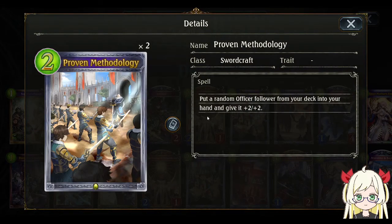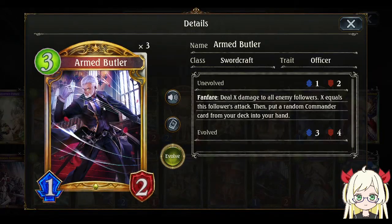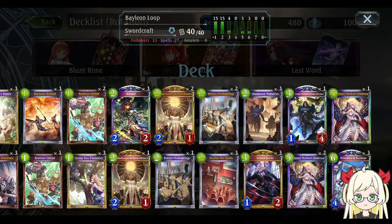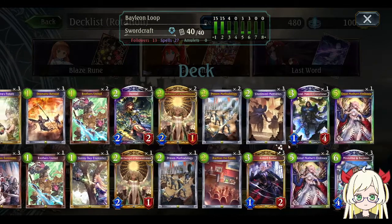On turn two going second, you can play the prevent methodology to secure the board — just add the Armored Butler and buff it, so it becomes 3 attack, 4 defense. With the effect of Armored Butler, it makes all enemy followers deal zero attack, basically cleaning your opponent's board. Then it puts a random commander card from your deck into your hand, so you're guaranteed Mistolina and Bailon or Leon.